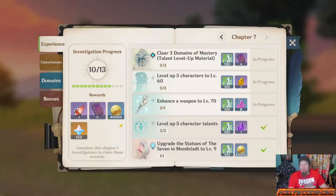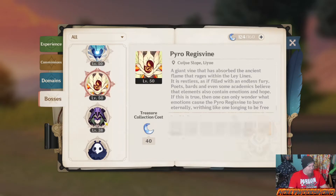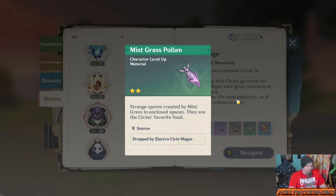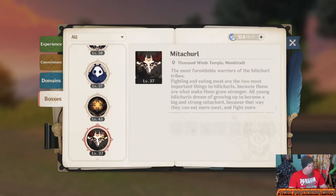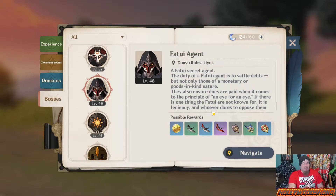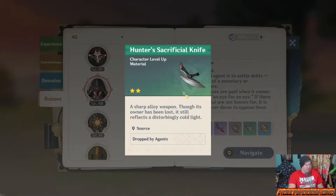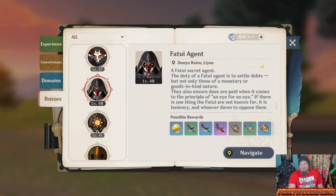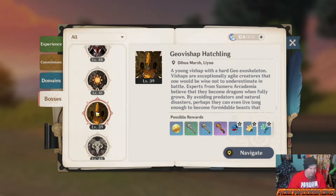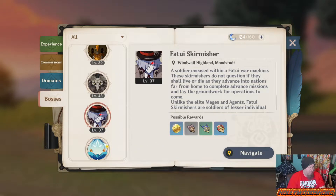The third tip for new and intermediate players: use the Adventurer Handbook. This handbook is super useful for finding the spawn points for mobs. Keep in mind that if an enemy is level 38, you're not going to get the Mistgrass, but you can still get the Mistgrass Pollen. For Keqing, you need the Agent Sacrificial Knife and Hunter Sacrificial Knife. To upgrade to the next tier it's a three-to-one ratio — three Agent Sacrificial Knives, or nine Hunter Sacrificial Knives, to get one Inspector Sacrificial Knife. Farm these on a four-hour timer, and as you're going around the world grinding for chests, unlocking content, and solving puzzles, you'll accumulate materials naturally as long as you're not skipping enemies.